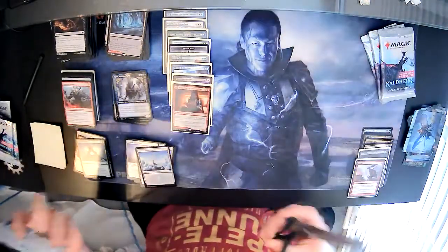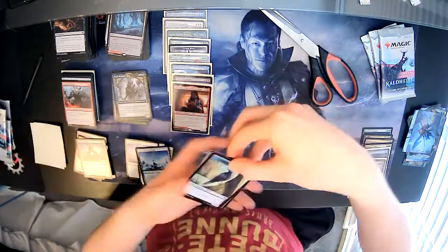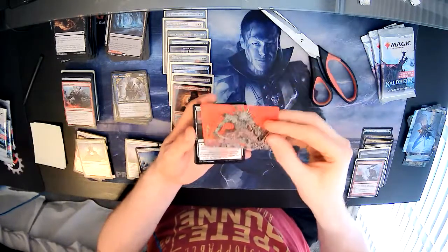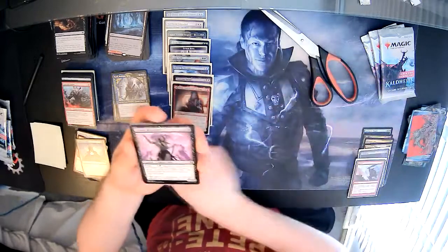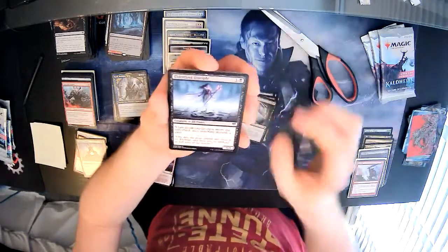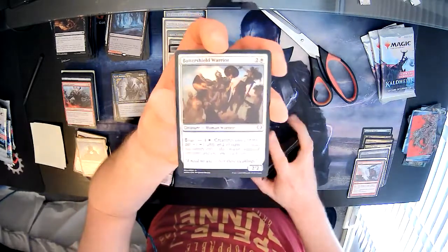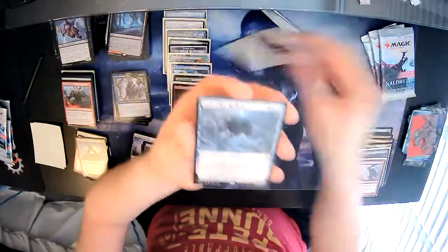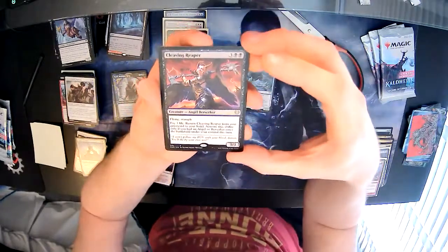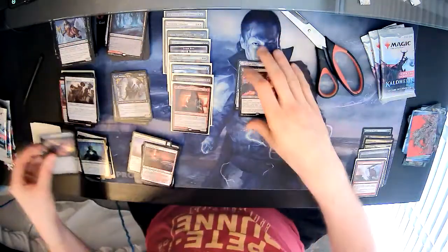Four packs left. Next pack — token is a bird. Vargard, Bloodsky Sire, Sulfurous Mire, Draugr Recruiter, With a Crown, Jarl of the Forsaken, Feed the Serpent, Elderfang Disciple, Death Knell Berserker. Battershield Warrior — is that a warrior using shields as weapons? Possibly. Then an Icebreaker Kraken as a rare — and is there more than one in this pack? Yes! Cleaving Reaper — pay three to return from graveyard to hand, but only if an angel or berserker entered the battlefield that turn. And a foil Infernal Pet to finish. Double rares there.